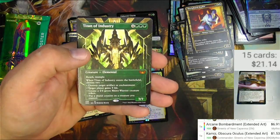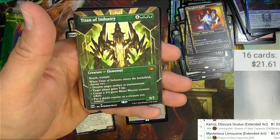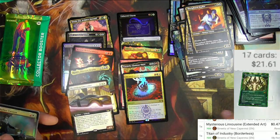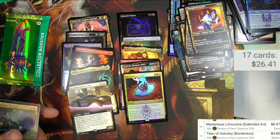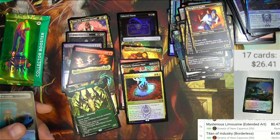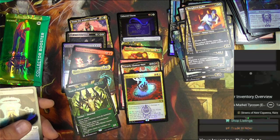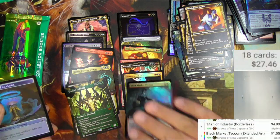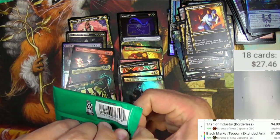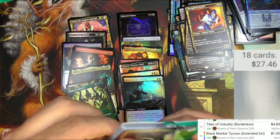Mysterious Limousine and Titan of Industry. This is pretty cool — it's an elemental building with reach and trample, and it's the showcase extended borderless. Very nice, Titan of Industry, $4 there. Black Market Tycoon. Say what you want about collector's packs — they're fun to open because you get all the cool stuff in there. Haven't seen any Triomes yet; I need to get some showcase Triomes out of here.